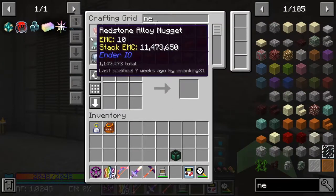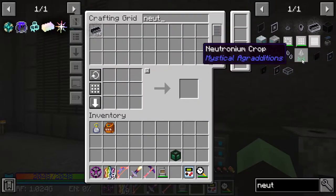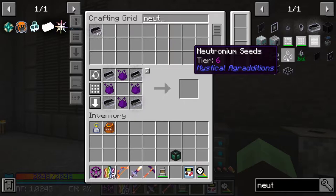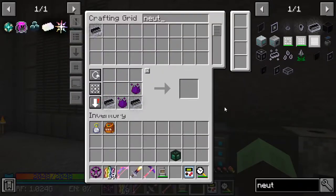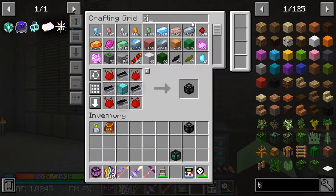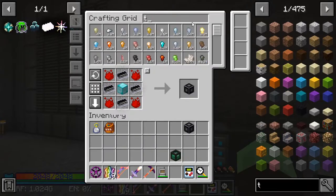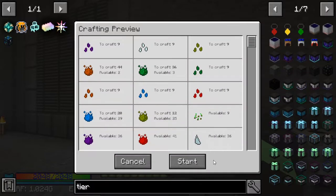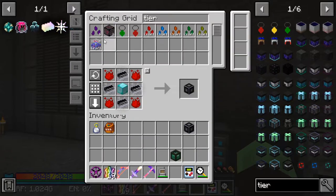We want Neutronium Seeds. We need one of those, one of these. We can probably grab this first. We need a tier six — we're going to end up needing nine in the end, so we might as well just make them all now because we have the stuff anyway.